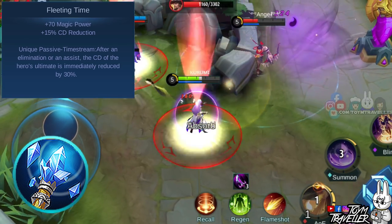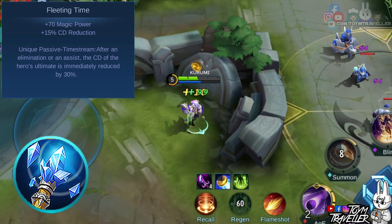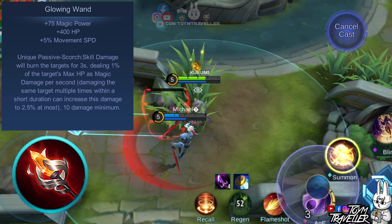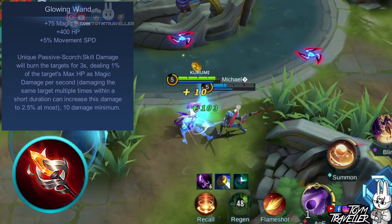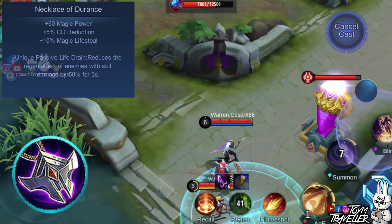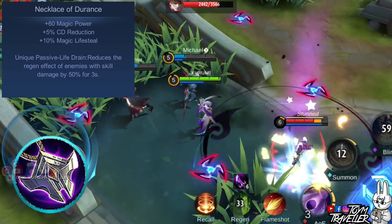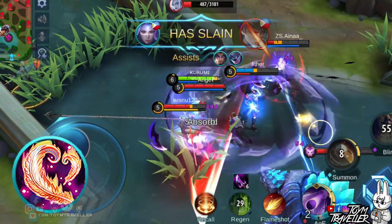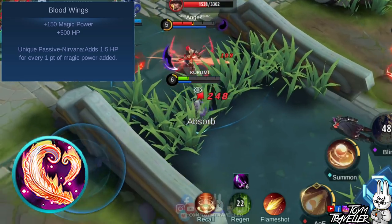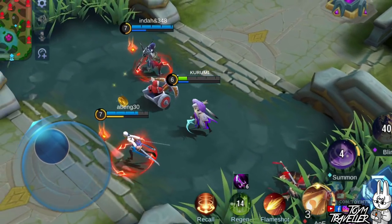You might want to consider Glowing Wand, which grants magic power, health points, and movement speed. Its unique passive burns enemies hit by your skill based on the target's maximum health points. Another item to consider is Necklace of Durance, which grants magic power, cooldown reduction, and magic life steal, and reduces regeneration effects of enemies damaged by your skills. Lastly, you might want to consider Blood Wings, which grants magic power and health points, with a passive granting additional HP for every magic power added. The item build really depends on the enemy's lineup, so read each item's description to adapt in-game.